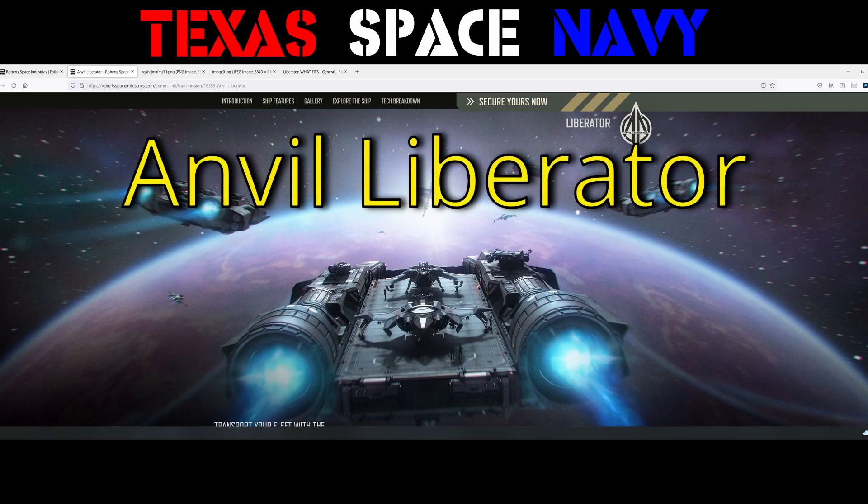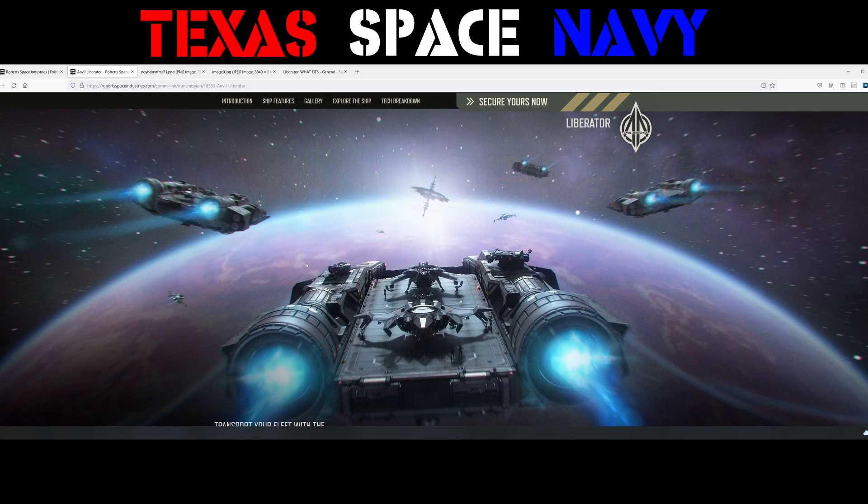Welcome! It's Muddog with the Texas Space Navy bringing you another Star Citizen video. Today's video is all about the Anvil Liberator, the new light carrier from Anvil Aerospace. This is something they introduced for the first time at CitizenCon last Saturday. I know it's been out for a few days, but I'm just now getting around to making a video — my work has been kicking my butt lately.